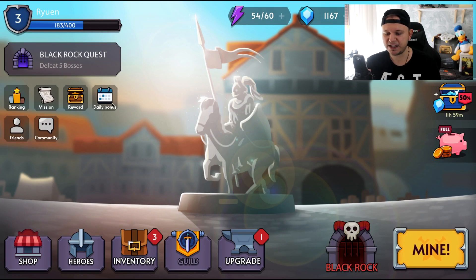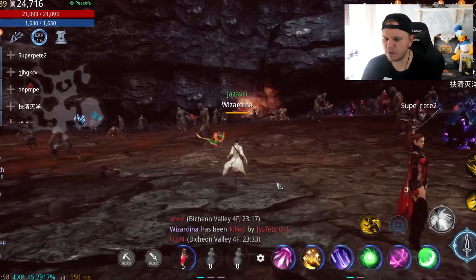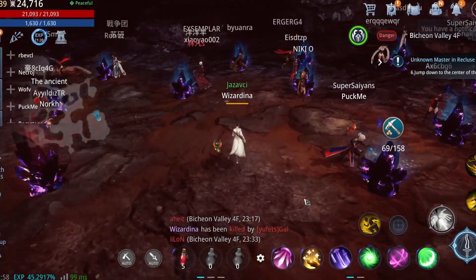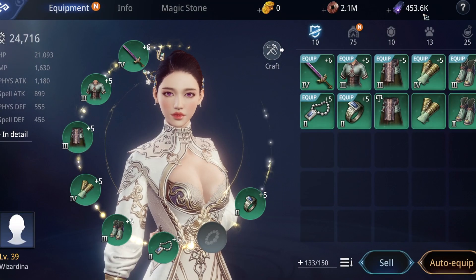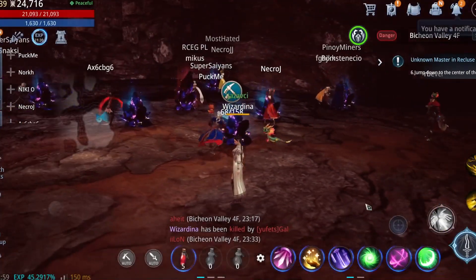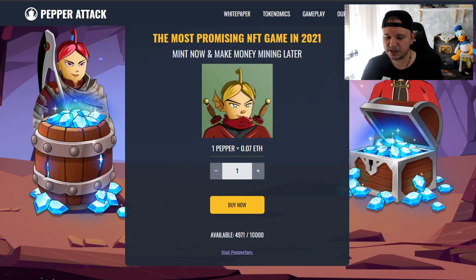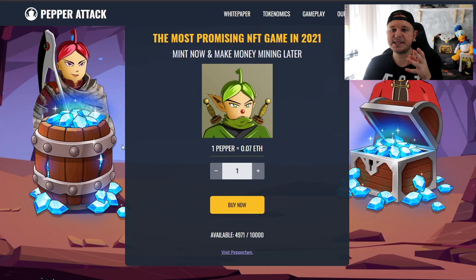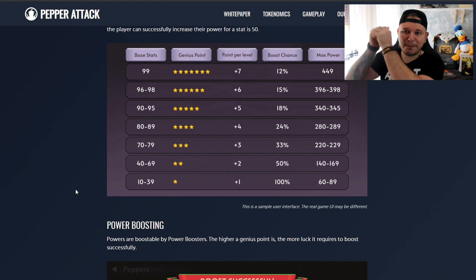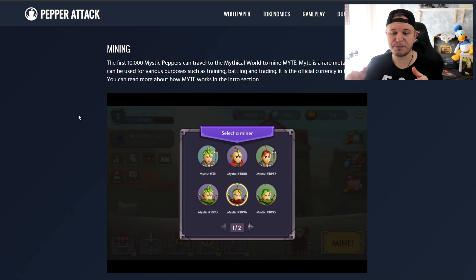There is a big difference between this game and other NFT games. Remember MIR4, the MMORPG that lets you mine inside the game? All these people are mining for something called Dark Steel, and 100,000 of those equals one Draco coin. Pepper Attack does something a little different but also a little similar. If you get one of the first 10,000 NFTs, you will be able to later mine inside the game. Since the game is not an MMORPG, you won't have to actually go to the ore and mine it yourself with a pickaxe.